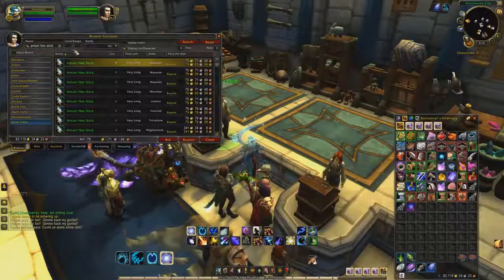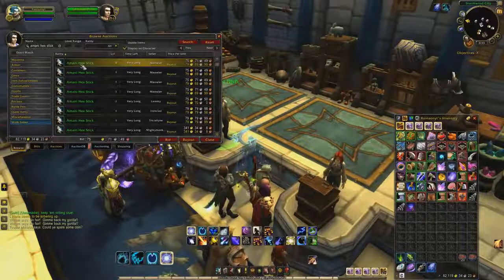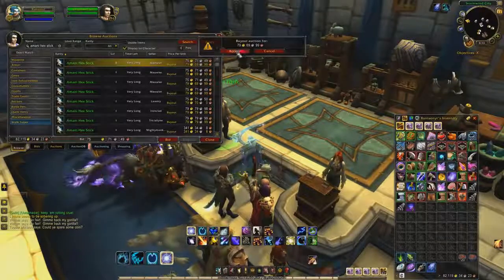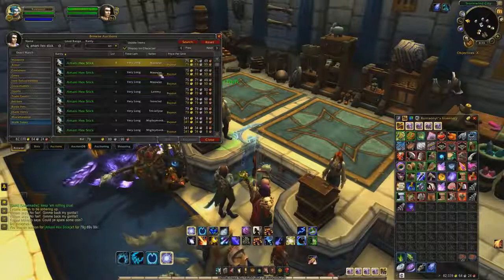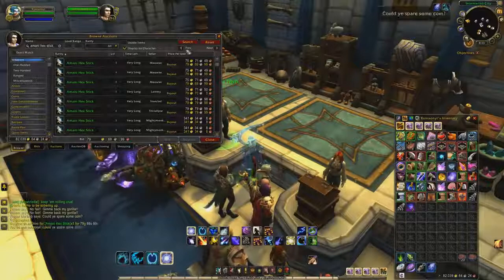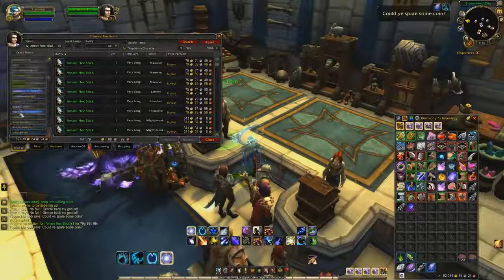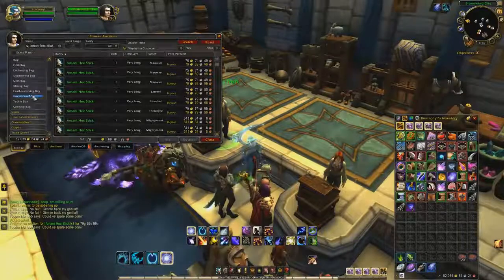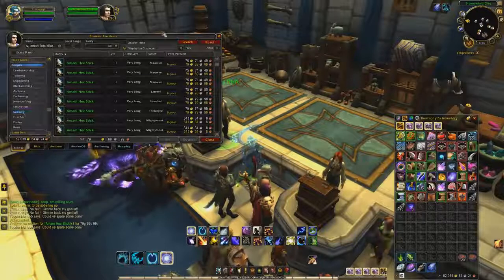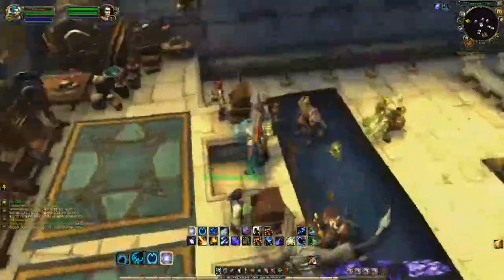That's really the trick to this farm. As you can see here, it's only 79 gold. I would recommend buying one off the auction house just because they're so cheap and you only need one. A few of them will drop in the dungeon, but you can just go to the dungeon and get them yourself — you're just going to have to run it once — or you can go buy them on the auction house. It's completely up to you.